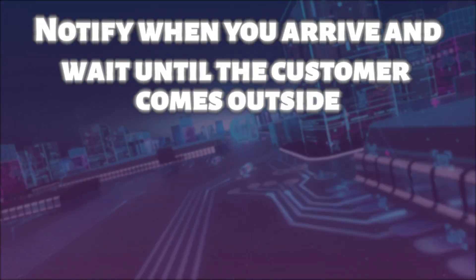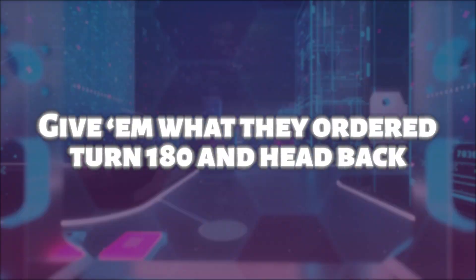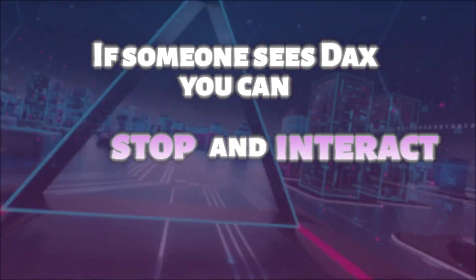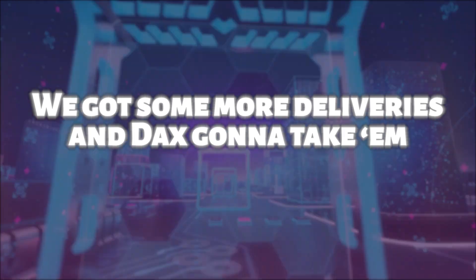Notify when you arrive, and wait until the customer come outside. Then look down, give them some hard eyes, and give them what they ordered and head back. If someone sees Dax, you can stop and interact. But don't stay too long, we gotta get a move on. We got some more deliveries, and Dax will take them all on.